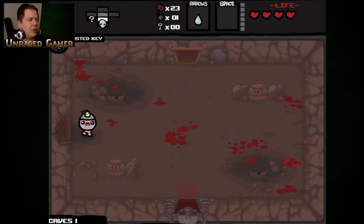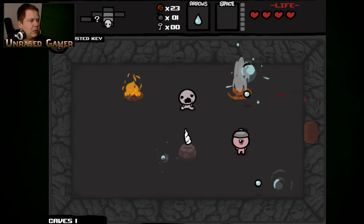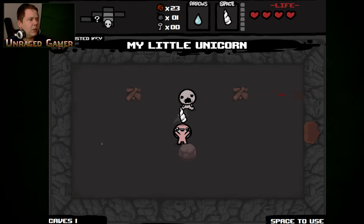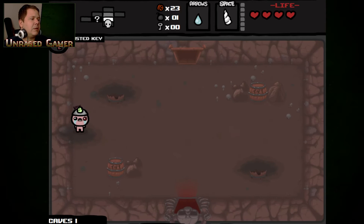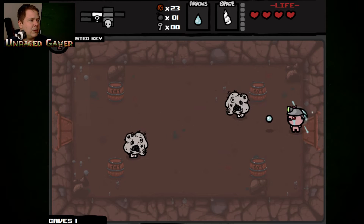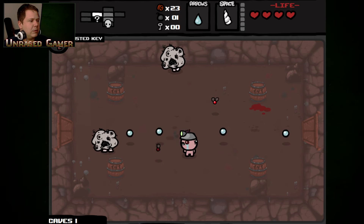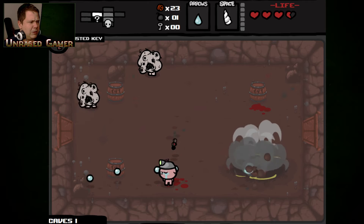Give me something good! Oh baby! We have My Little Unicorn, which will be nice for a little bit — does some decent damage and gives me invincibility for some small amount of time while doing damage.